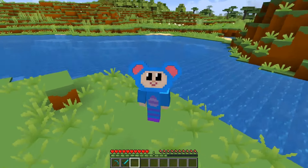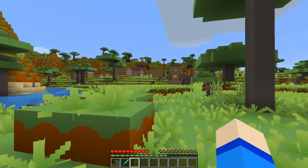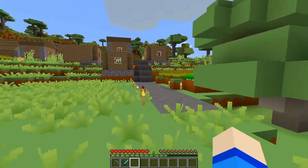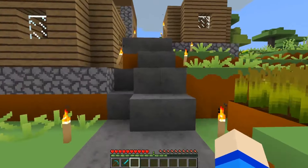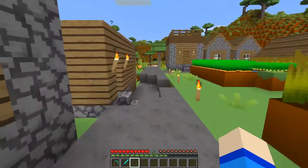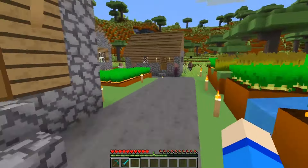Hi everybody! I'm Eep the Mouse from the Mother Goose Club. Today I'm visiting the neighboring village. There was a horrible story about a weird monster attacking the village and taking all of their pets. What's cool about this village is it has all kinds of cool cute animals living there, like turtles and wolves and ocelots — and that's where all of my friends have gotten their pets.